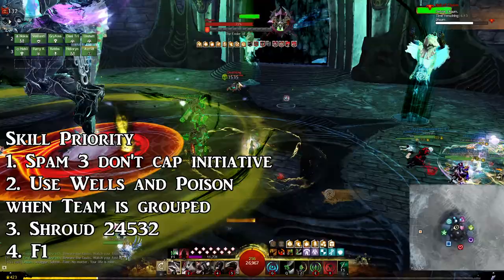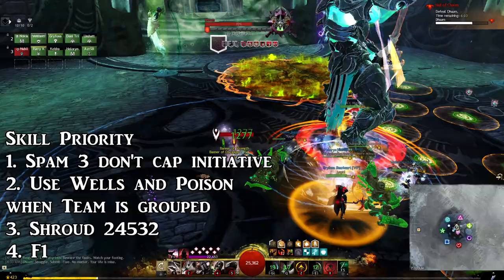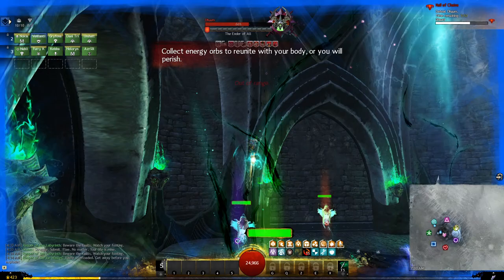The skill priority here is the same but with the addition of needing to use wells to give alacrity to your team. Always spam twilight combo to prevent yourself from maxing on initiative, spider venom off cooldown when in range of your team, then use all of your wells if your party will be together to receive the alacrity — otherwise save the wells until they can regroup. Then go into shroud, use 2, 4, 5, 3, 2, and pop out and resume spamming 3 and your wells.